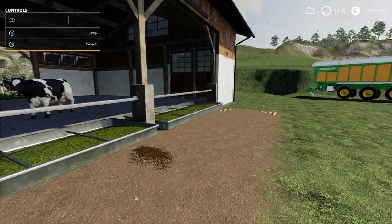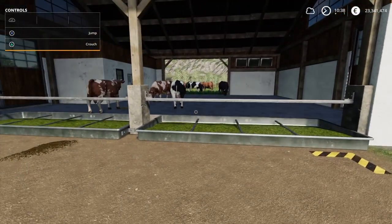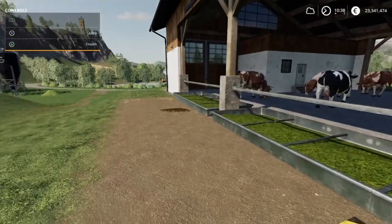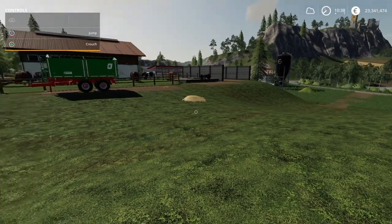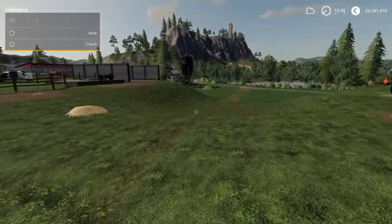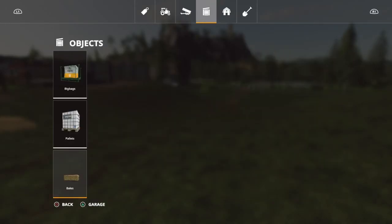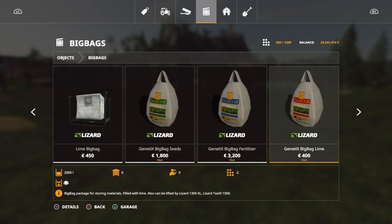I am going to do a separate video on how to mix the TMR because I feel this video is going to be long enough as it is. I'm going to do a shorter video showing you how to mix TMR. TMR you can also buy in the store — I believe it may be a mod though. Let's see — under pallets, yeah, Total Mixed Ration, you can get a pallet of it, and it definitely is a mod.